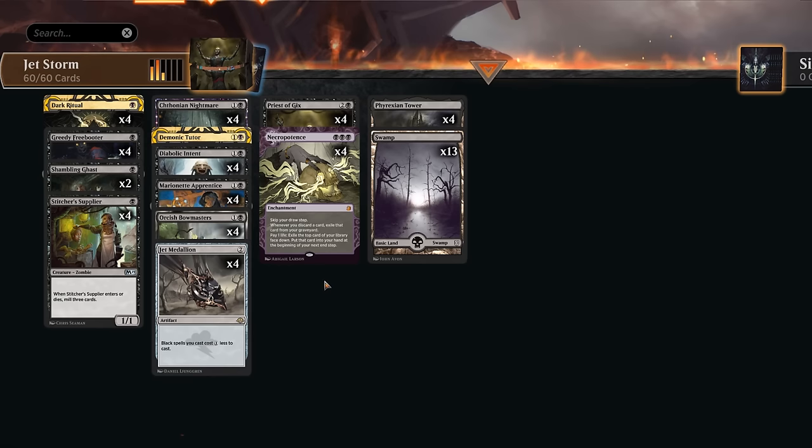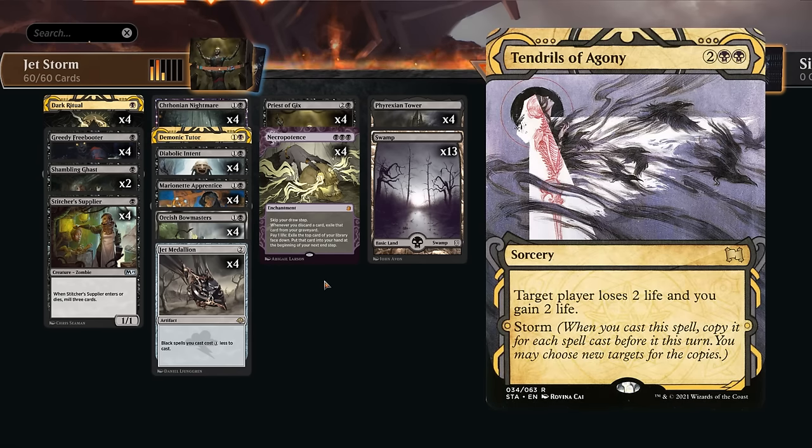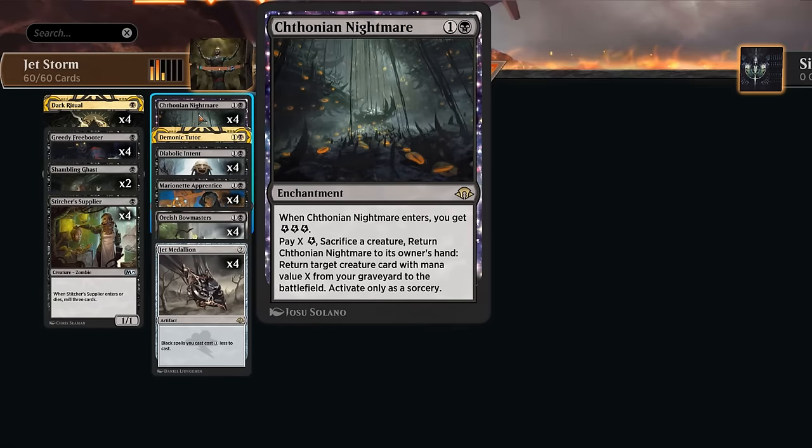We don't actually have any storm win conditions like Tendrils of Agony, even though we could include it as a finisher. Instead, this is more of a Kthonian Nightmare deck. This two-mana enchantment generates three energy when it enters. We can pay any amount of energy, sacrifice a creature, and return Nightmare back to our hand in order to return a creature card with mana value X from our graveyard to the battlefield.